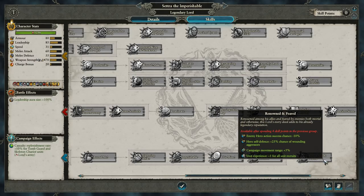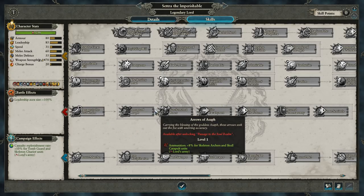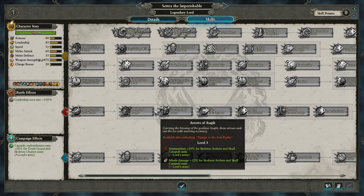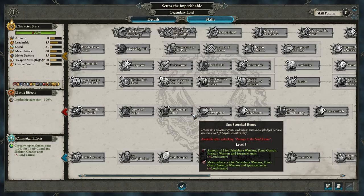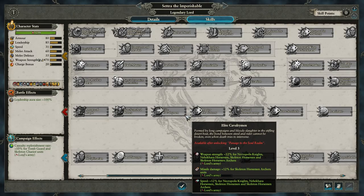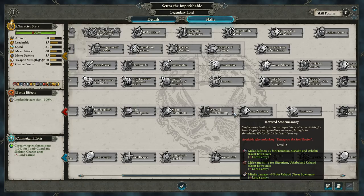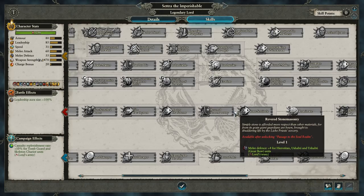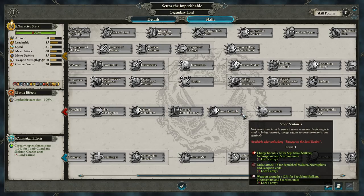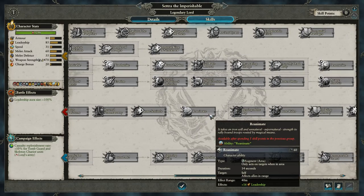The Red Line buffs various units within the Lord's Army. We start off with Passage to the Soul Realm, which is the character's aura leadership effect plus five. Then we've got Arrows of Asaph that increases ammo and missile damage for various archer units, Sun Scorched Bones that helps with armor and melee defense for specific units. The Elite Cavalrymen, Master Charioteers — which doesn't just help chariots but also helps War Sphinxes. Revered Stone Masonry increasing melee defense, melee attack, and missile damage for various constructs. Stone Sentinels doing the same, increasing charge bonus and then melee attack and weapon strength for various constructs. In the center we've got Reanimate, which buffs leadership — plus 16 to leadership, 40 meter range, lasting for 14 seconds.